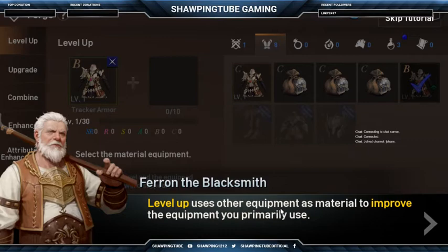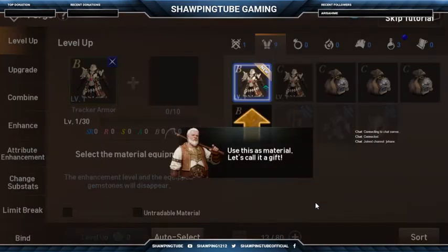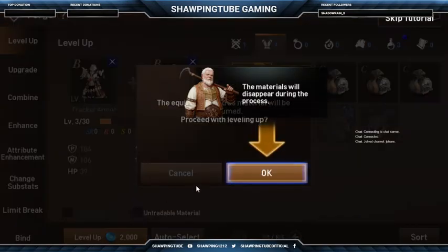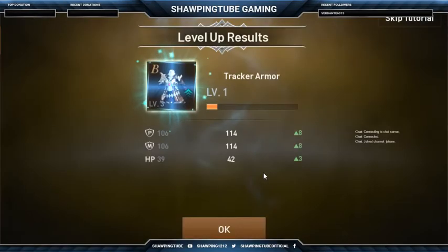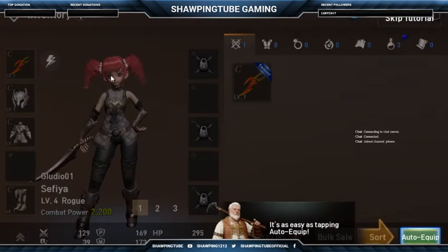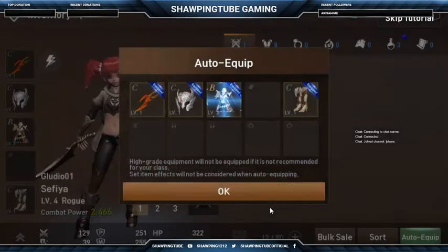Level up uses other equipment as material to improve. There is a small fee for the service. Use this as material — we're all set. The materials will disappear. All finished! Let's go ahead and equip it. Now that it's leveled up, it's as easy as tapping auto-equip. Leveling up your equipment is the easiest way to improve.